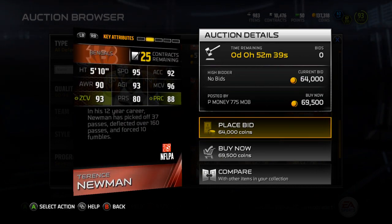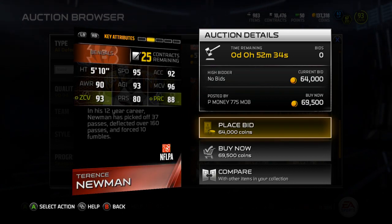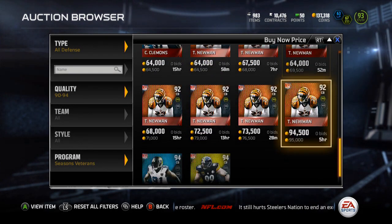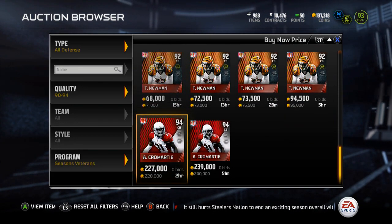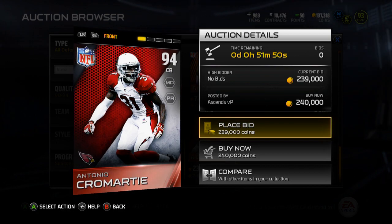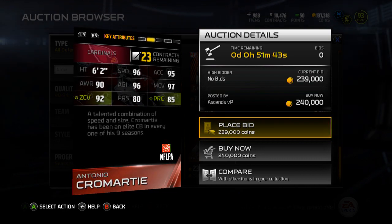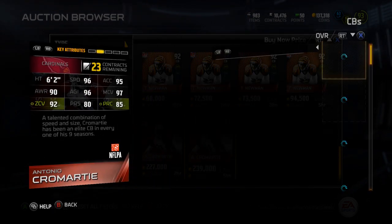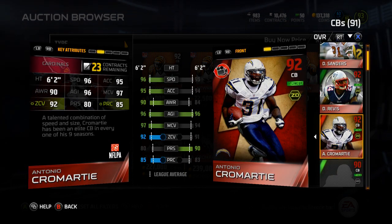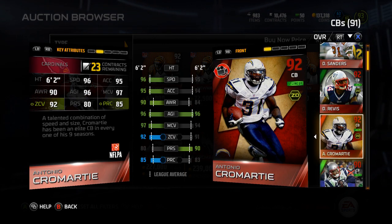Next we've got Terence Newman, a 92 overall cornerback - 95 speed, 92 acceleration, 90 awareness, 93 agility, 96 man, 93 zone, but 80 press - not what I'm looking for - and 88 play recognition. Solid Terence Newman card. Then we've got Antonio Cromartie. I bought this card day one for 120k but then his press happened. 94 overall cornerback - I'll probably pick him up, but that 80 press is just not what I'm looking for.